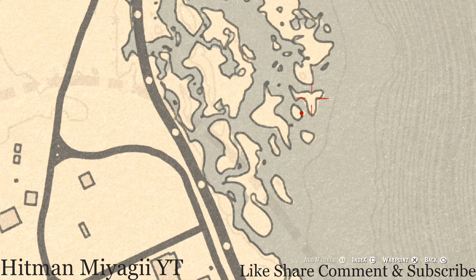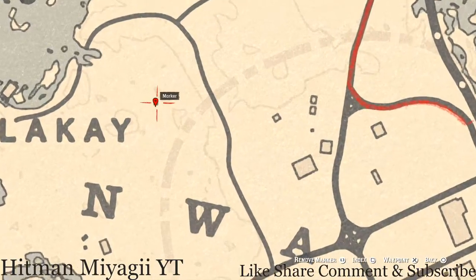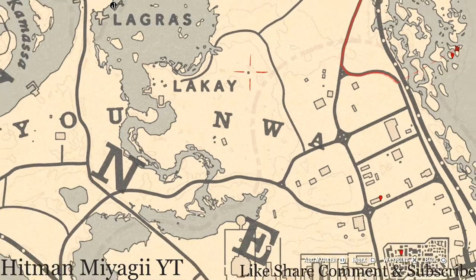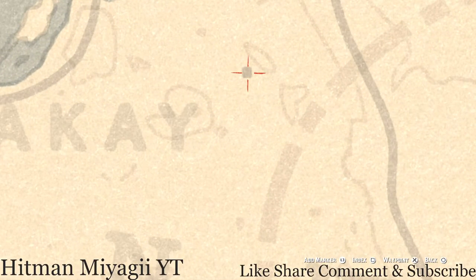Right about here there's a bird egg if you want to grab that as well. This is a spoonbill egg — it's in the tree, shoot it down with the varmint rifle or a bow using a small game arrow. Right here at this next location, there's a square — this square is a miniature church. You have to make your character squat down and walk into the back of it, and once you get in, you guys will get a lost jury — this lost jury is an Ainsworth cross necklace.